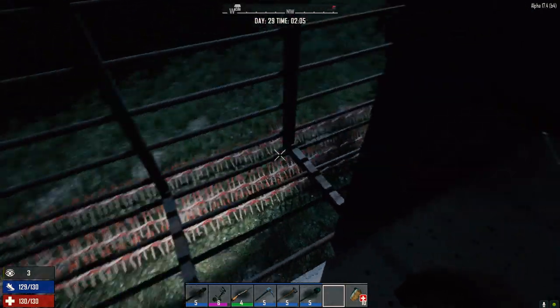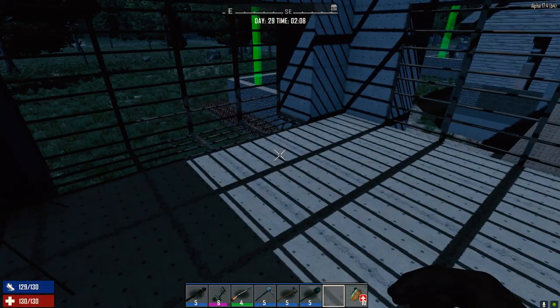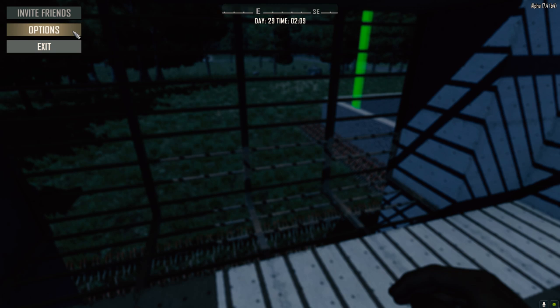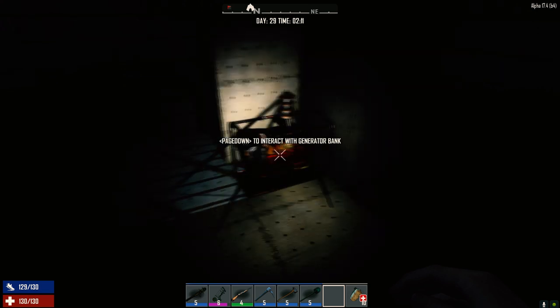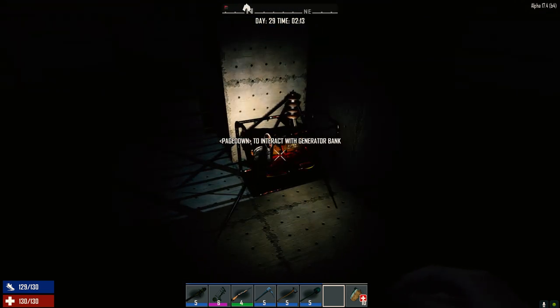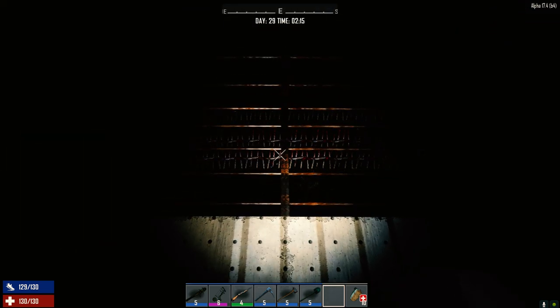We can already see pretty well but the lights give us a bit more. Maybe I'll turn the gamma settings down so it looks more realistic. Usually set to zero — this is what it would normally be like. Here's the helmet light, and then with the spotlights on.